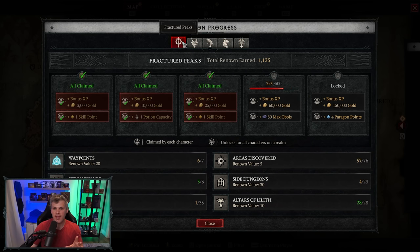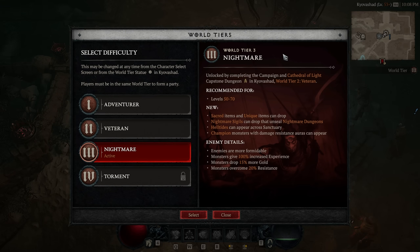If you click on the View Rewards hotkey, you'll see that for each individual area there are five milestones with particular rewards. The first milestone is 3,000 gold and one skill point. That might not seem like much, but that's one skill point for every area — Fractured Peaks, Dry Steppes, Hawezar, etc. — so it's five total skill points. The second milestone is one potion capacity per act, and then another skill point per act, for ten total skill points — a pretty substantial power upgrade.